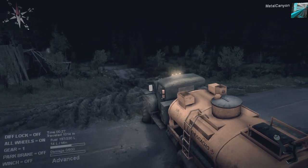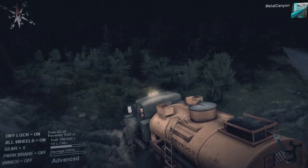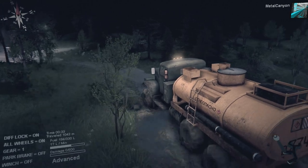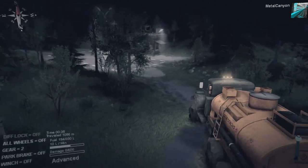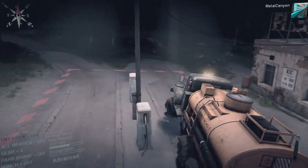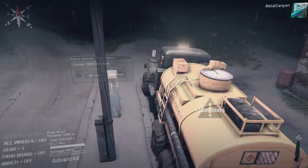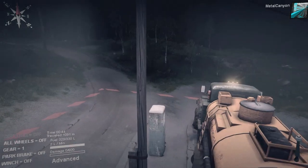We just gotta get the fuel over here, which is of course going to make this truck quite heavy. So that's gonna be interesting, but the road over there to the log cabin isn't really that perilous, is it? I mean, it's bumpy but it's not very muddy, so we'll be fine. There we go, sorry about all the mud. Twelve hundred! Holy crap, that's heavy. Look at how lower the truck is now because of that weight.